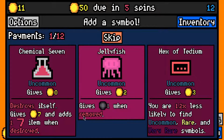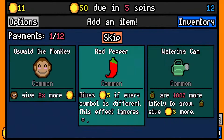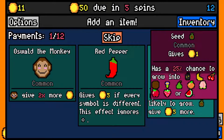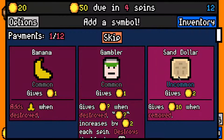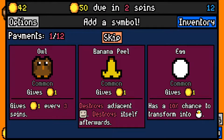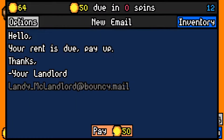We made the 25 rent payment with 11 left over. We already had some coal, so I'll go Hexotetium. Let's go Jellyfish - it's worth two. There's Oswald the Monkey. The Red Pepper is useless, Watering Can is fairly useless as well, so I'll go Oswald the Monkey. Let's pick up a Sand Dollar - also worth two, not too bad. There's a Coal, could come in handy.